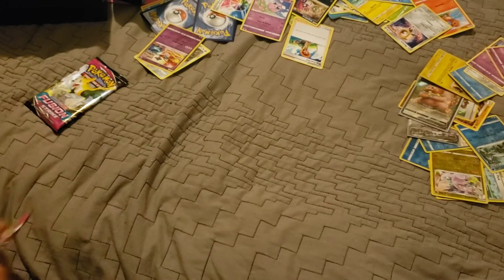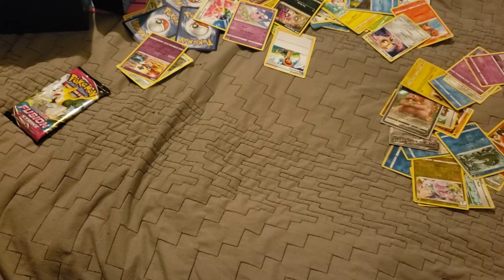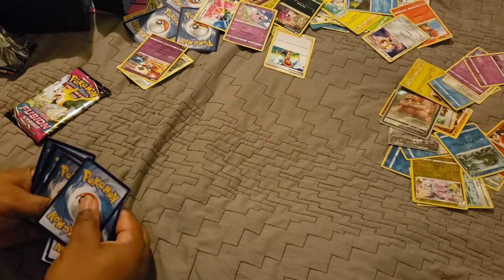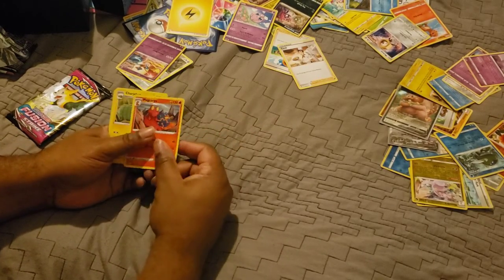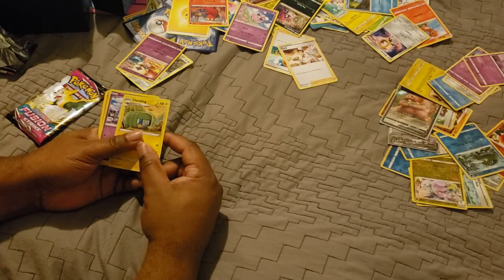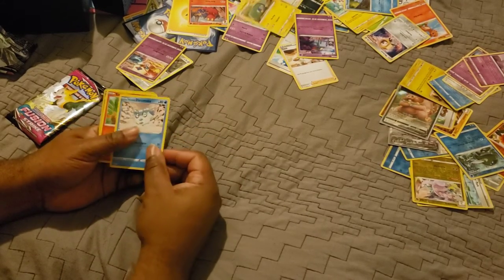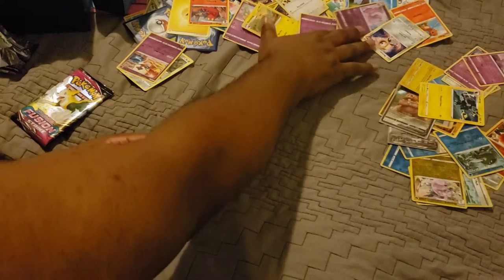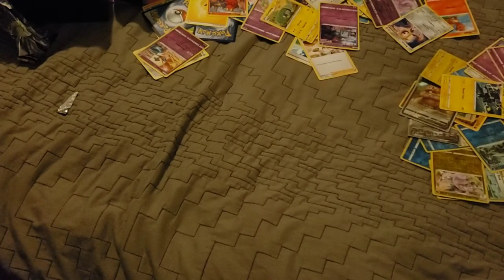Here we are, last two packs. White code on screen, that's okay. One two three four, flipping it over - lightning energy. Cook, Marcargo, Kricketune, Dreamy Marco, Rockruff, Darumaka, Sizzlipede. Marshadow and Luxray for the rare. Last pack magic, guys - come on!